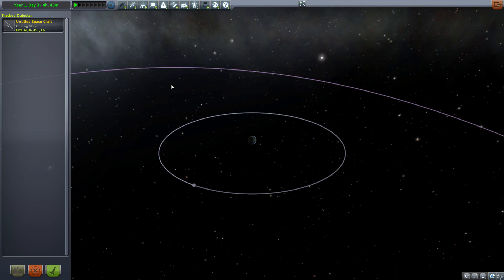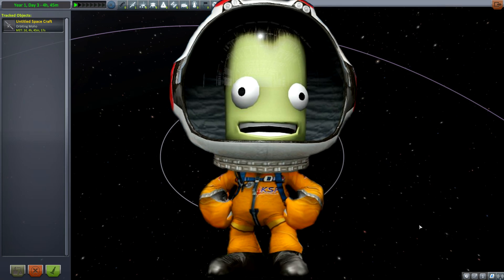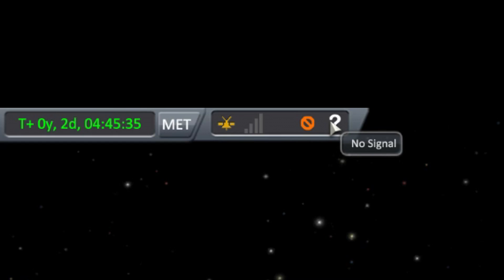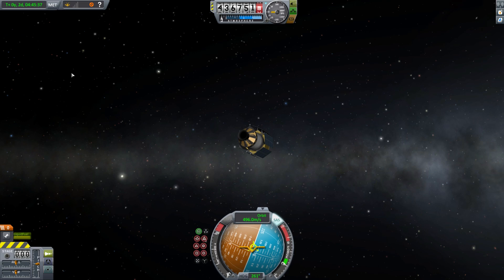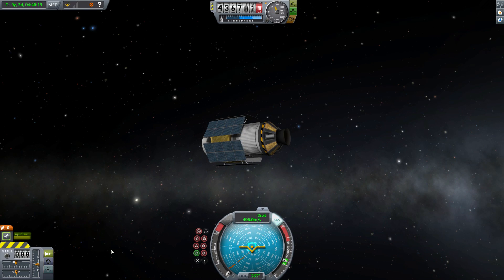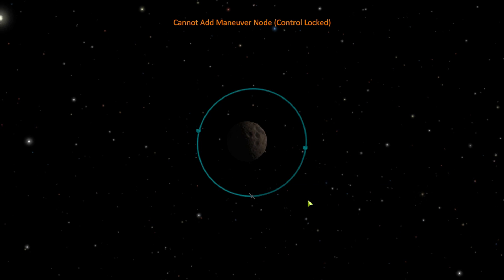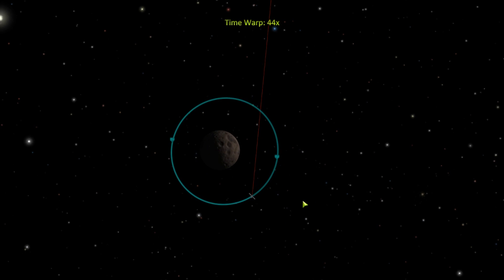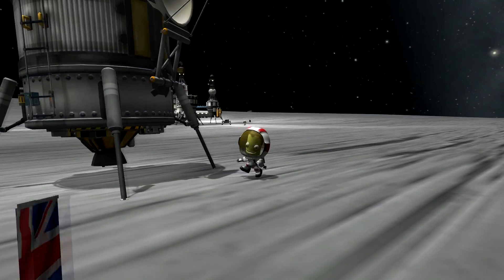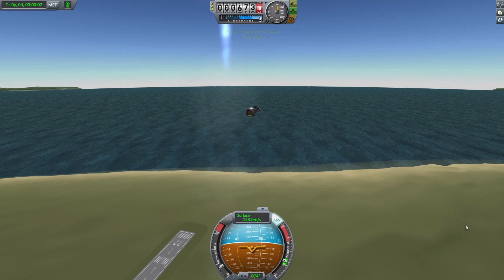If the Kraken has just wiped out your entire communications network, never fear. Just because you lose signal does not mean that you're completely locked out. Probes without connection can still use autopilot settings, full throttle, cut throttle, the part action window, staging, and action groups. Probes without connection, or crewed vessels without either a connection or a pilot, will be unable to add, edit, or delete maneuver nodes.